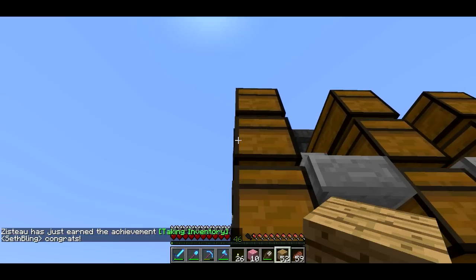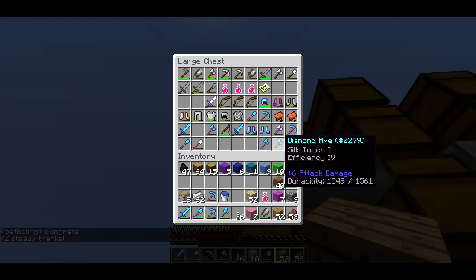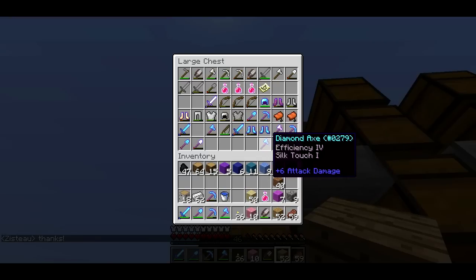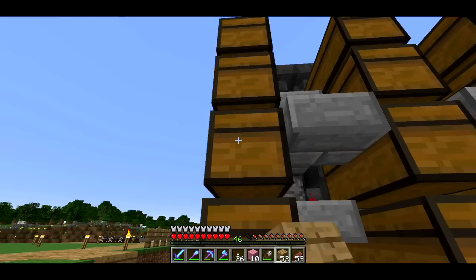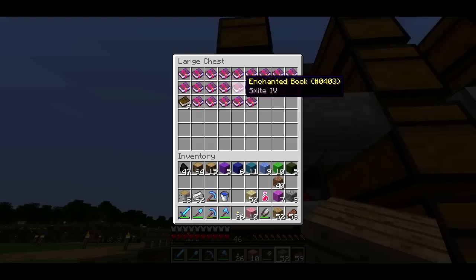Congrats to Zisto for getting the 'Taking Inventory' achievement. I love that it announces all the achievements. So I've got three Silk Touch picks — I was just trying to get a normal axe and I kept getting Silk Touch. Finally I got a good axe for actually chopping down stuff. I tried enchanting a bunch of books and got kind of a lot of crappy stuff — like Feather Falling and Power 4 — but most of it I'll probably never use. I spent about a half hour getting all these books enchanted. It's very quick.